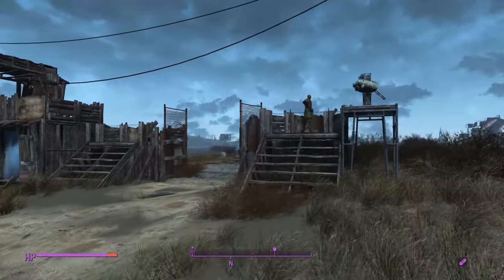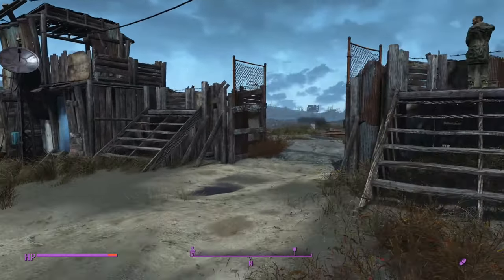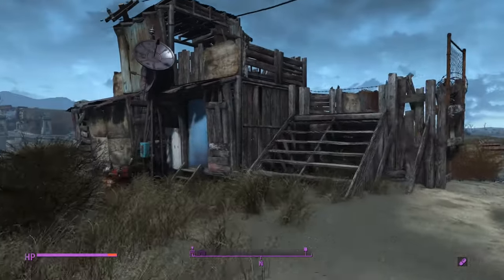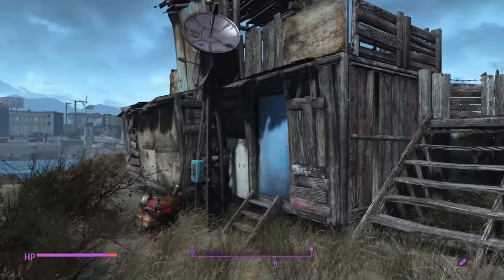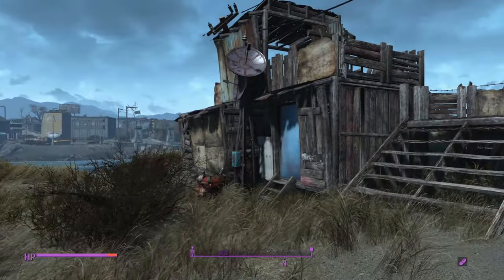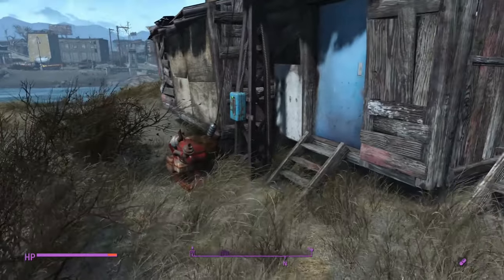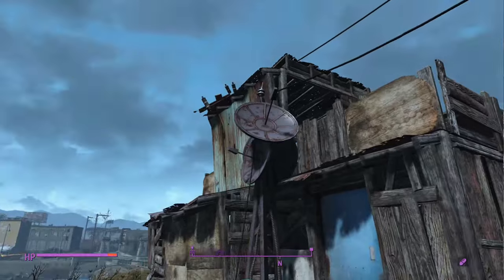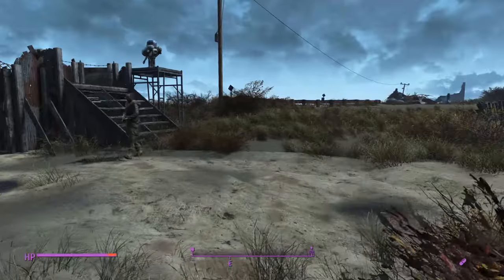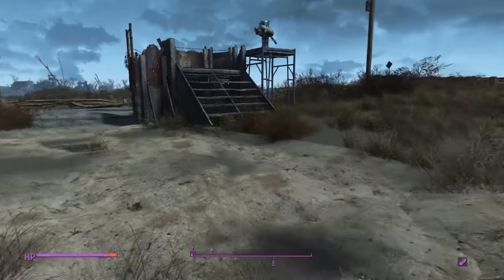In the first episode, which was the last one, I built this gate slash guard station combo with a turret and then added this kind of office building check-in station — the place for the person in charge of security. Any newcomers would go in there and check in. I also added a recruitment beacon so we could get some more settlers and fill out the guard stations, upping our security because we are in a precarious place here at Nordhagen Beach.